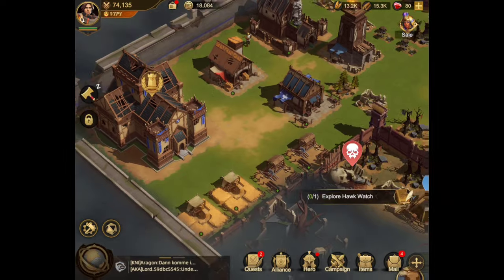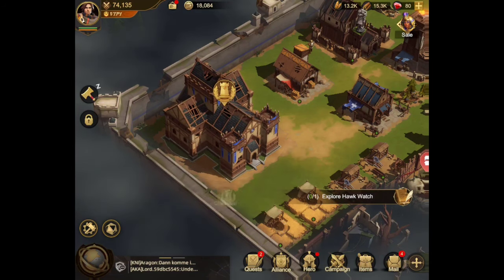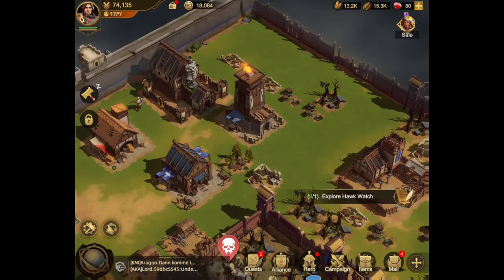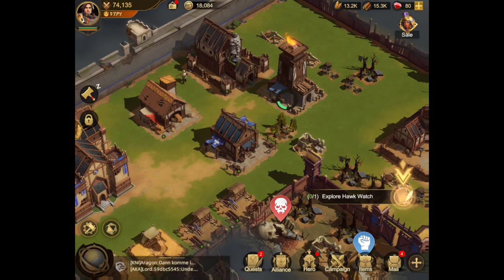We're going to knock out some of these little deals here. We got our city hall up to level five and I'm debating if I want to get it to level six. But look at my base, guys — it looks like a terror dome right now with all kinds of things going on. I need to start clearing up some of these little things here.